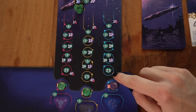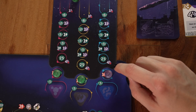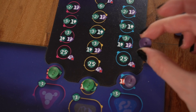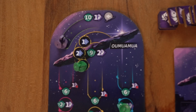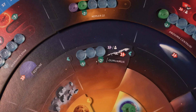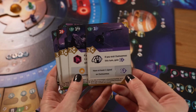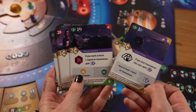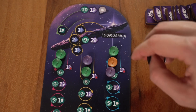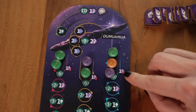Some spaces on the Oumuamua species board require you to spend exofossil tokens to mark them, and you'll want to do that as they give you 25 whole points. To a degree, this is what the species is about: racing to gain four exofossil tokens to be able to mark those available spaces. Exofossils can be gained from placing an orbiter or lander on Oumuamua, from marking signals on the Oumuamua tile, and from marking certain traces on the Oumuamua board. Many Oumuamua cards also give you the opportunity to gain or use exofossil tokens. These spaces can be marked any number of times by all players, but you need to spend an exofossil token each time you choose to mark one.